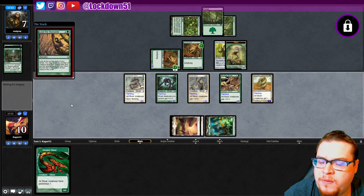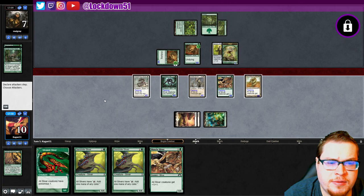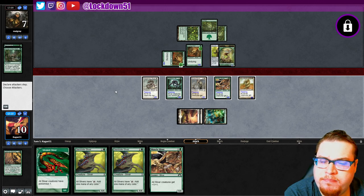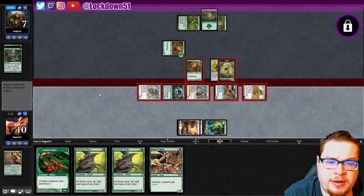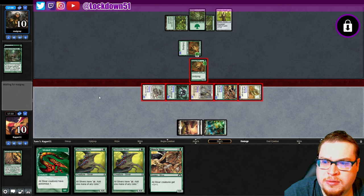Let's see what we can find — Gemhides for days. What tricks do they have? We block, we get in for 12. They have one mana up — if they've got a Fog that'd be pretty boss. But we have the lethal, I have to go for it. Bark — Flank — gain three — go to 10 — take. There we go, okay good — we win game two!